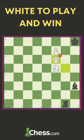Kf6 is a blunder because black has Rg8, and after Ne7, the rook moves to a8 and the best result possible for white is a draw. Therefore, after Rg1 check, Kh6 is important.